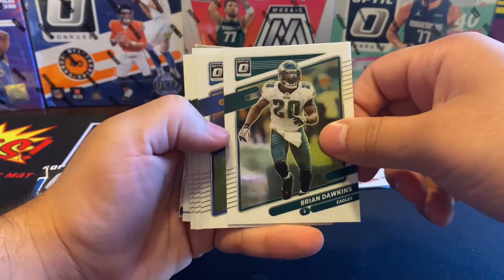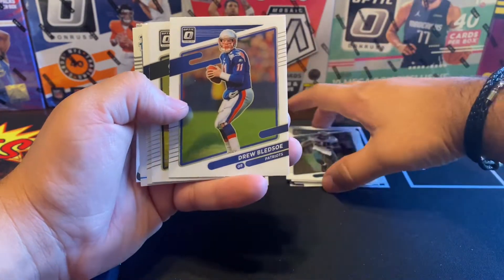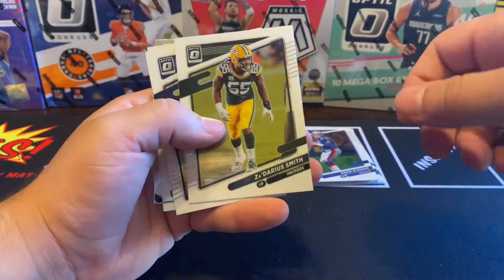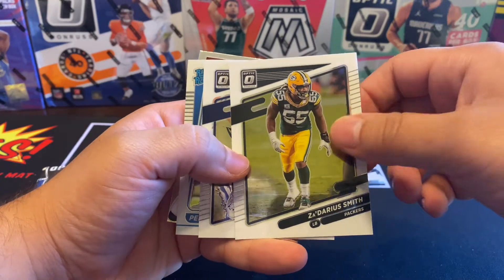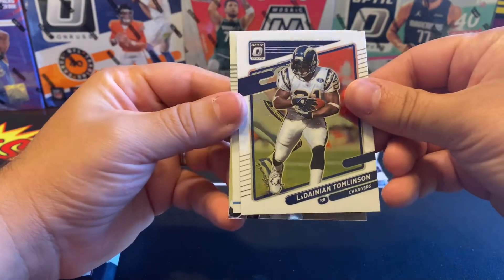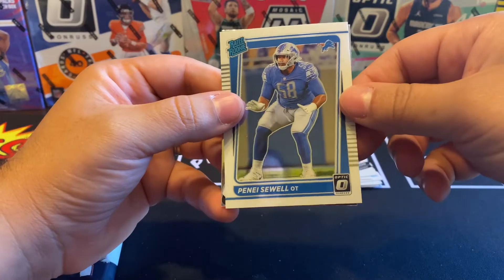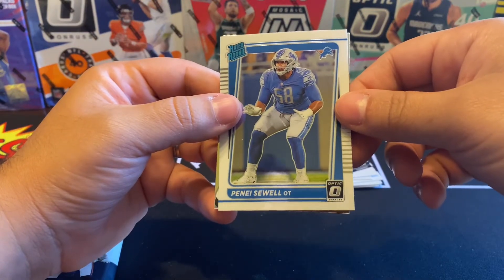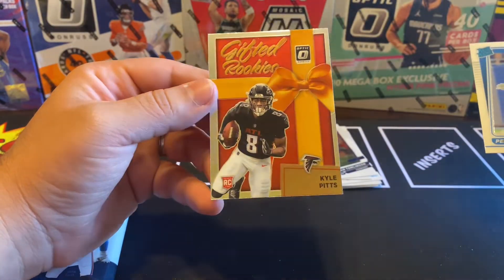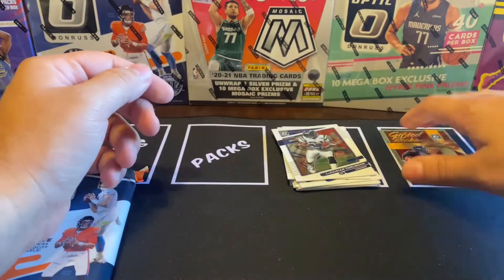Nice little hall of fame throwback right there — Brian Dawkins. Wow, look at that — Drew Bledsoe, the guy that Tom Brady replaced. We got Darius Smith, LaDainian Tomlinson — that's a really nice hall of famer right there. We got a Panini rookie and then a rated rookie — Ja'Marr Chase. Nice, take that.